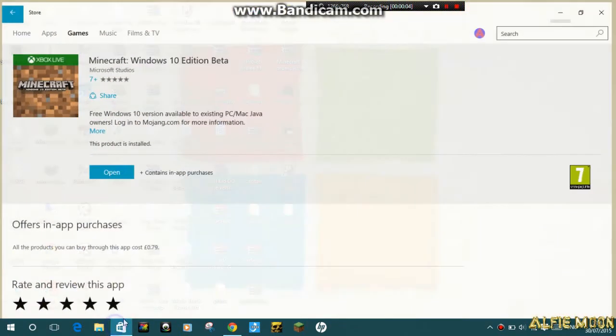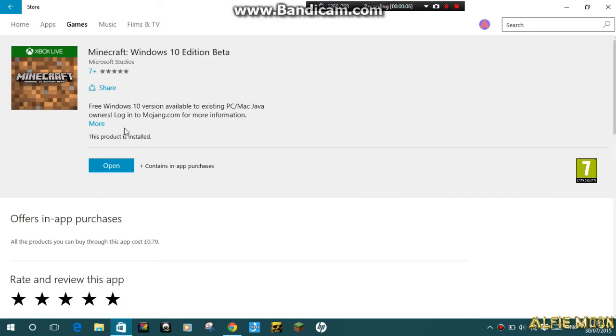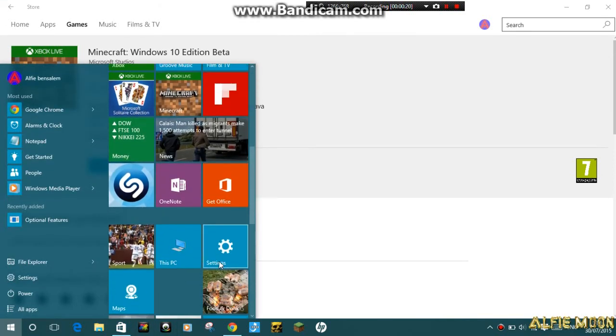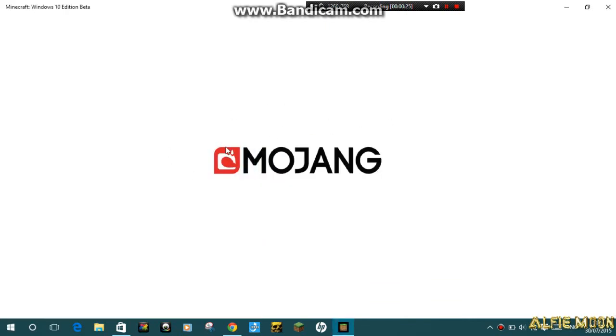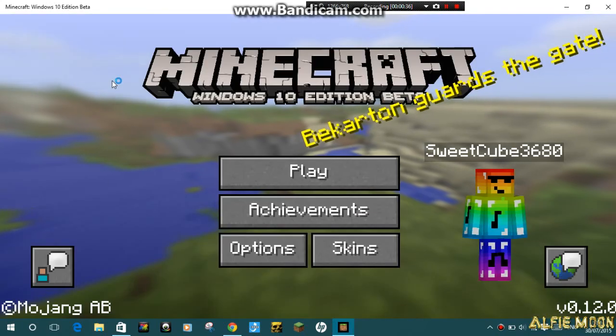When I got Windows 10, I went on the store and you can get Minecraft for free if you have a Mojang account, so I got it. Let's start it up — there is Mojang. It's in beta, so yeah, let's play around with it. I've only played around with it for like five minutes, just made a world.